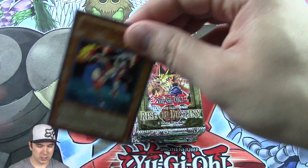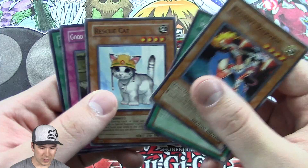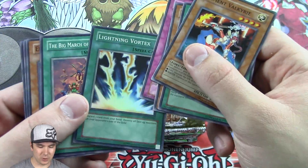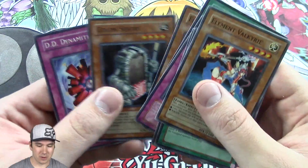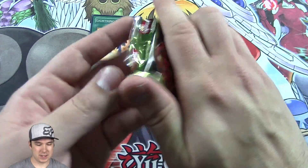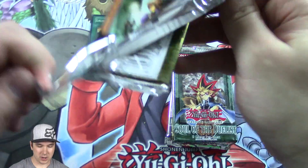I hope it's something really, really good — that's what I'm hoping for. Rescue Cat — that's really good. Oh sweet, Lightning Vortex Super! That's epic. First pack — wow, that is awesome. Rise of Destiny, starting things off strong with a really epic card.